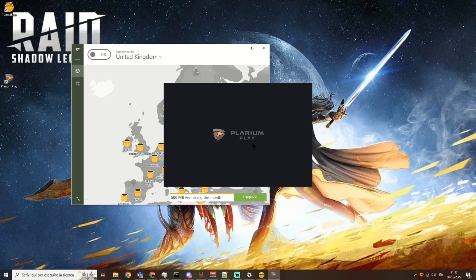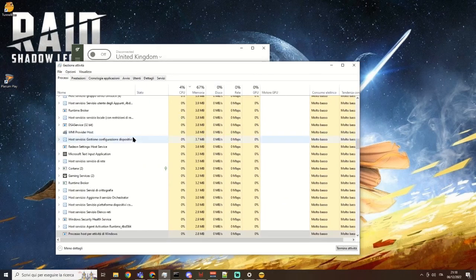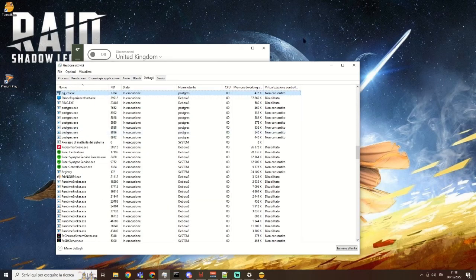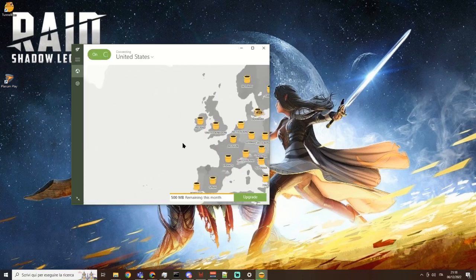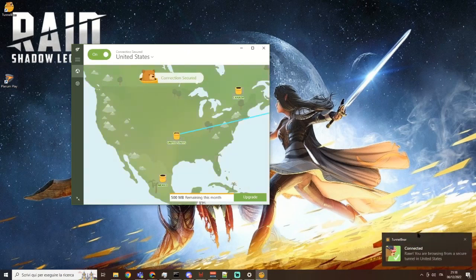After that, we'll force close and start it again. Nothing is happening, so we'll close Plarium Play. On the Task Manager, we'll look for all Plarium Play instances and there's nothing left running. So we'll VPN to the US — let's go as far as we can with the VPN. We'll wait for it to be established. Now we are connected.